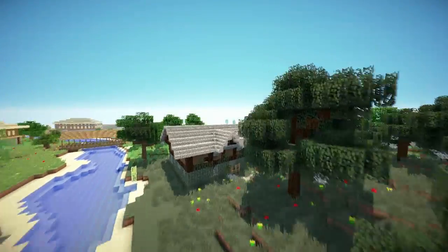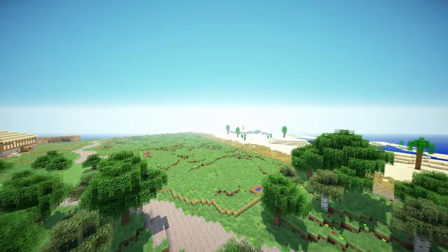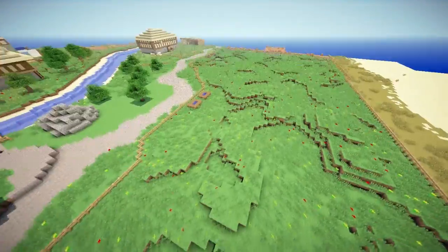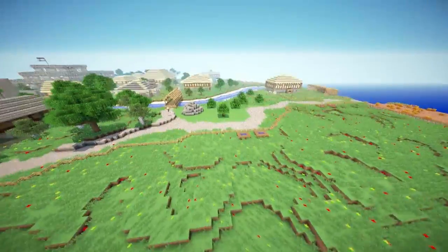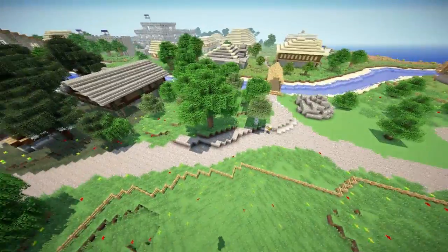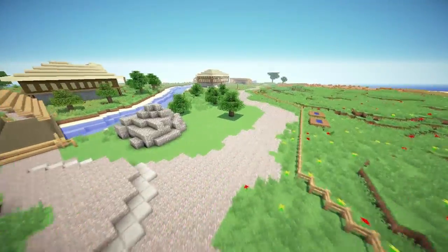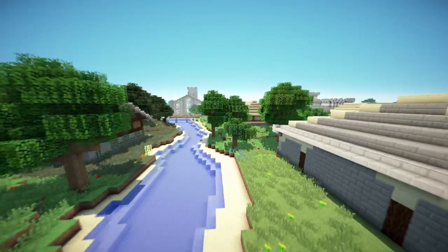Jordan redid the cowfield. Everyone raves about the cowfield and goes 'there's no cows' every single time, so there's still no cows because we're bastards. The cowfield bit has no bone meal — I'm going to redo that later. Basically all we've done is add these small little hills all over the place.